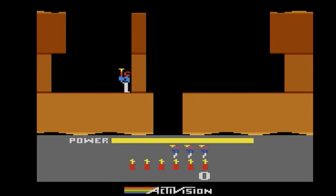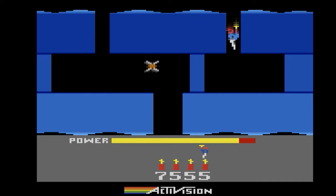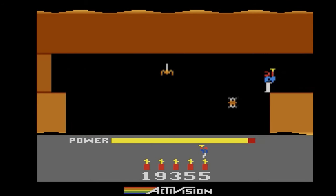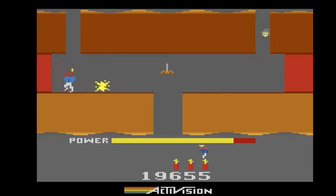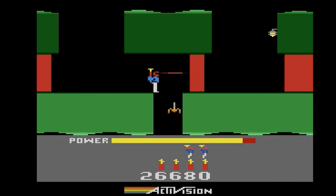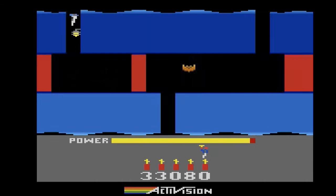Coming to save the day next is H.E.R.O. from Activision — I always just say Hero. Basically, in this game you have a helicopter pack and your goal is to fly deep down into a cavern and rescue miners who have been trapped there. You have dynamite to blast the walls and a laser helmet to shoot at enemies. The stage design is just so creative. The graphics and animation are really good and the gameplay is superb. Naturally it gets more difficult as you continue — lava walls, unexpected hazards on the next screen. I've always felt that the 2600 version was just perfect. One of my favorites that will always be fun.